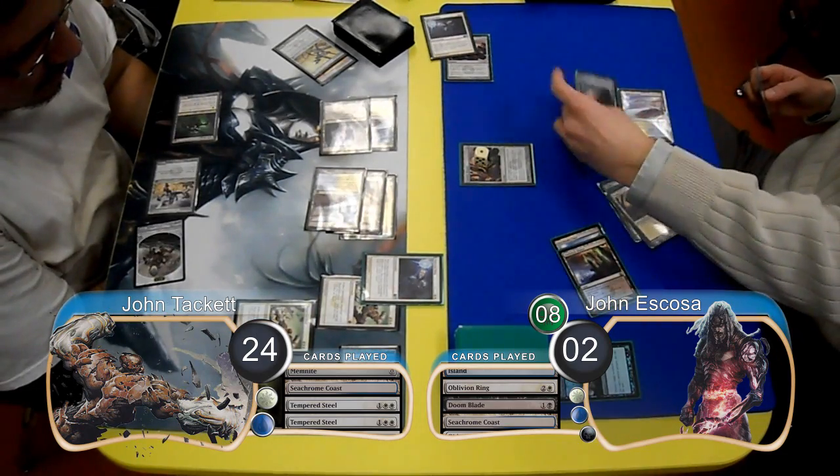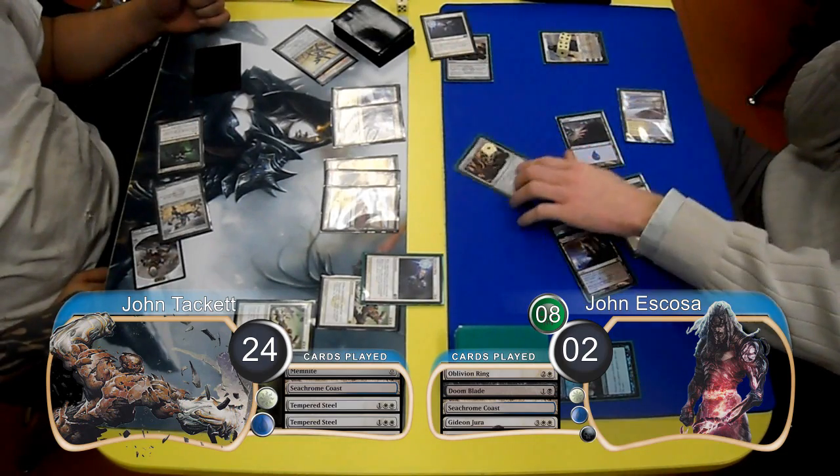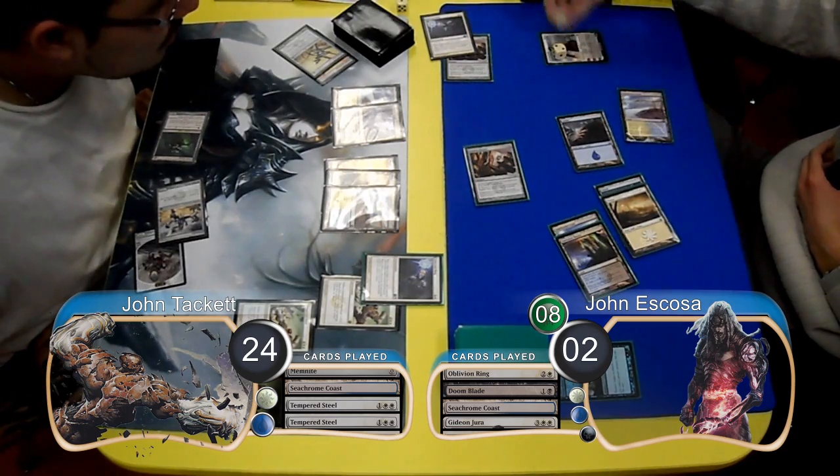For Escoza's next turn, he resolved a Gideon Jura and forced attacks on him. Then during Tackett's next combat, he used the last counter on his Magnet to tap down the Vault Scourge, so the other two creatures hit Gideon, dropping him to 2 loyalty.